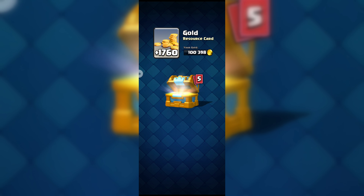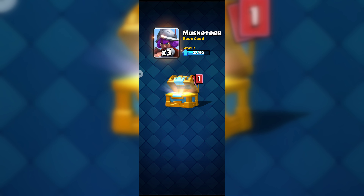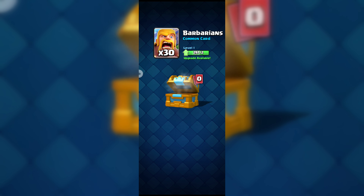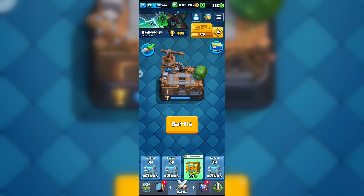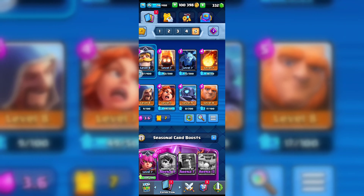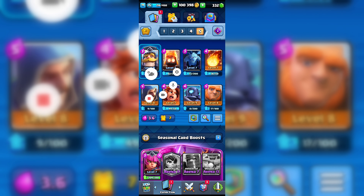All right, as you can see I now have 100,000 gold coins and we got some Barbarians. Yes, we do have 100,000 gold coins, so I finally managed to save that. And this is the battle deck.